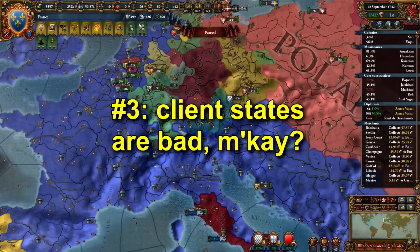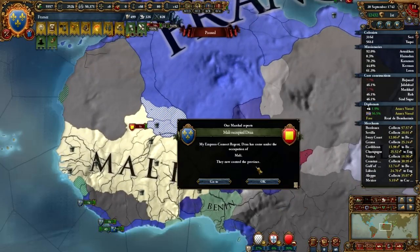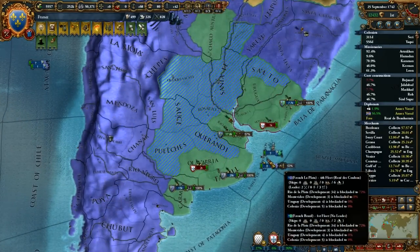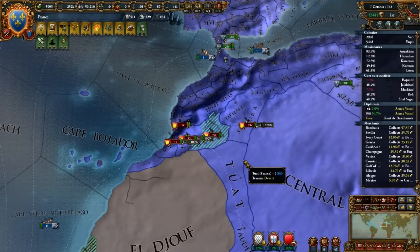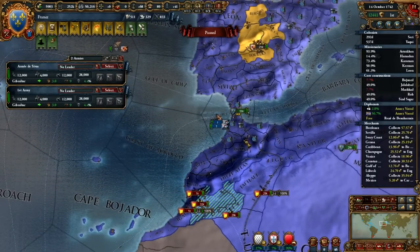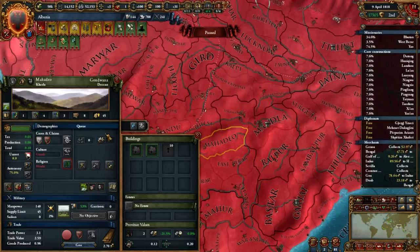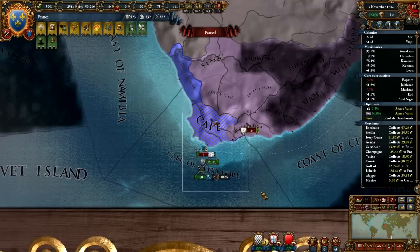Number 3: client states are bad, and EU4 is worse off for simply having them in the game. You can take way over 100% overextension worth of land in a peace deal and then partition it out between your various vassals. A vassal will not accept a province if it's going to cause it to become overextended, but that oversight doesn't apply to client states. There's a button right on the province view, and if your client state is already 100% overextended, it doesn't even matter — you can click this button and feed it as many additional provinces as you like.